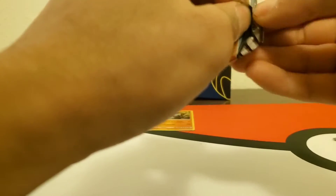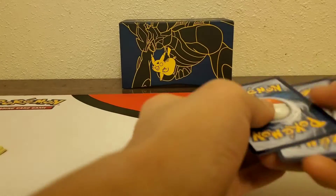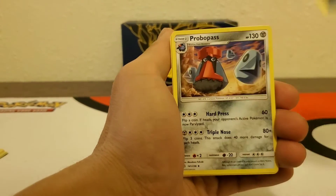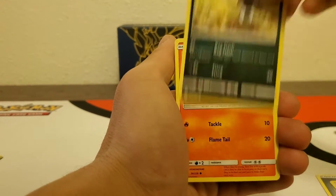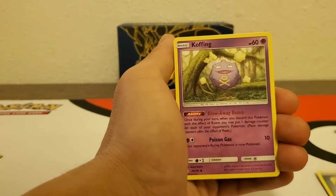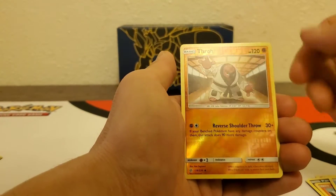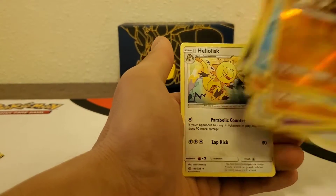Alright, next pack — it's got the babies on it. Metal energy, Probopass, Jigglypuff, Pyroar, Pawniard, Litleo, Koffing, Nosepass, Snorunt, reverse Throh, and the regular rare Heliolisk. Alright!